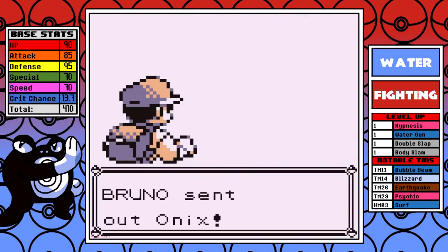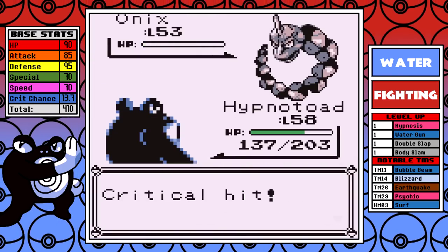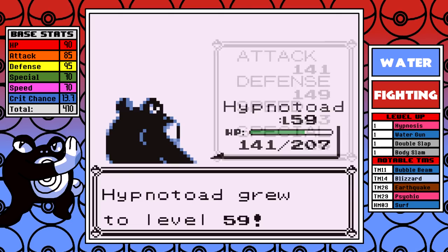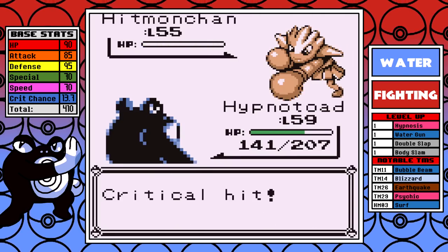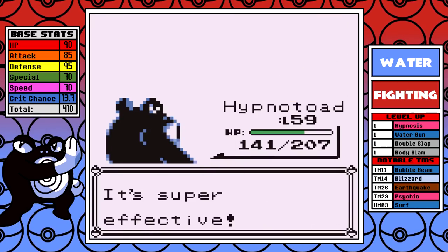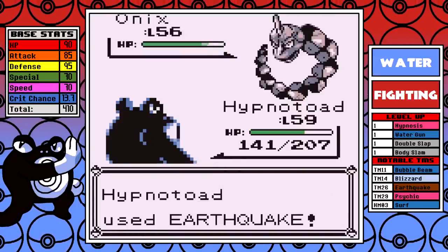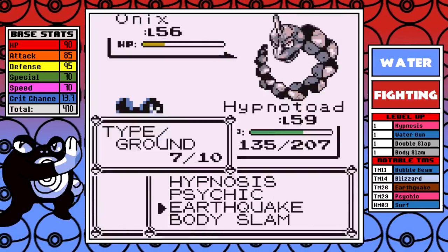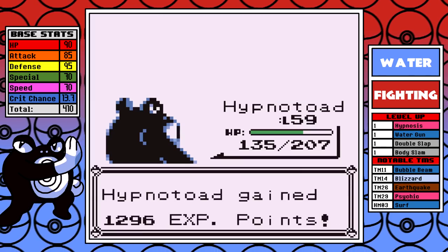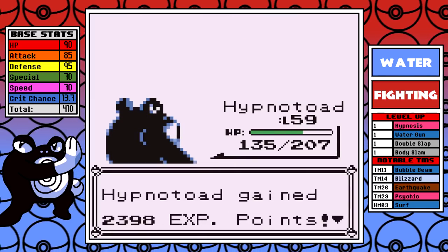Skipping ahead to Bruno — I'll say it once again, Bubble Beam would have made this one quicker. Earthquake can't normally one-hit the Onix since it has 160 base defense, but I do actually just crit the first one, and you'll see that on the second one it can hang on. Psychic here is another fight where it shines — it can make short work of his three fighting-type Pokemon, and I do get a little lucky with some crits to make this about as fast as if I would have had Bubble Beam. But this one is about as easy as you would expect.